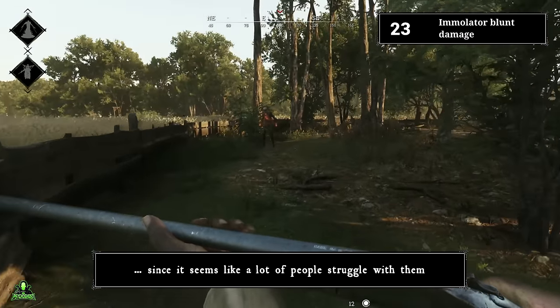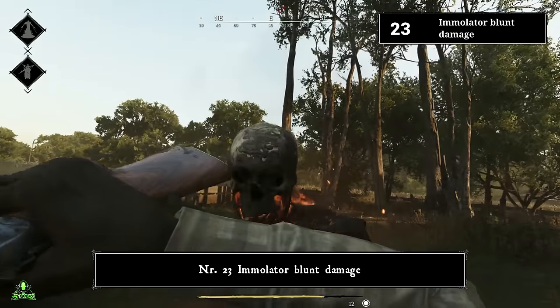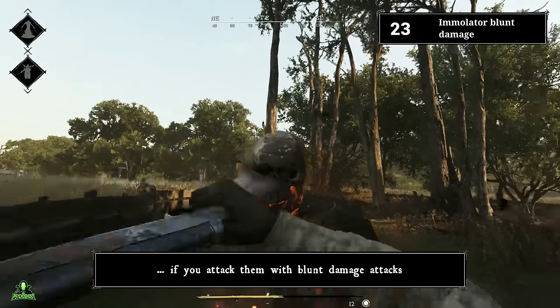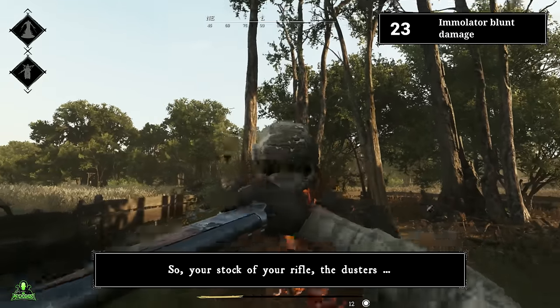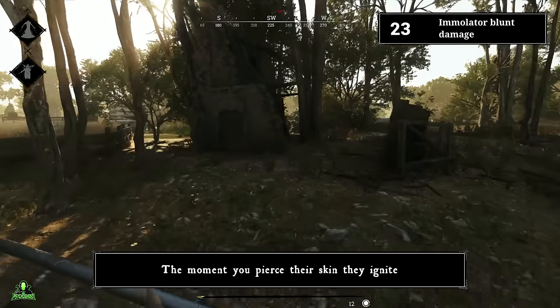Now a few immolator tips, since it seems like a lot of people struggle with them. Number twenty-three: immolator blunt damage. Immolators don't explode if you attack them with blunt damage attacks. The stock of your rifle, the dusters, or a sledgehammer work perfectly against them. The moment you pierce their skin, they ignite.